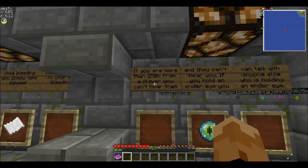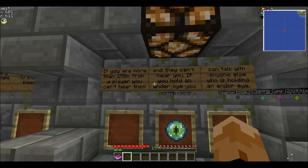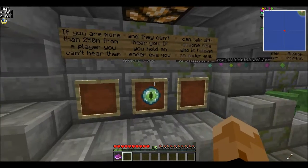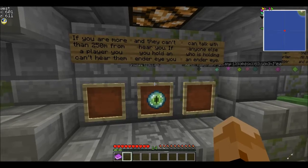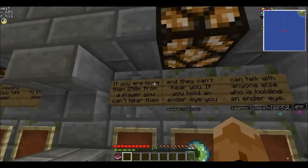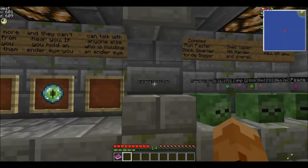If you are more than 250 meters from a player and you type in the normal chat box, they won't hear it. But if you're holding an Enderpearl, depending on which slot you're holding it in, it's a different channel — it's pretty much like a cell phone. You can talk to anyone else that is also holding one.